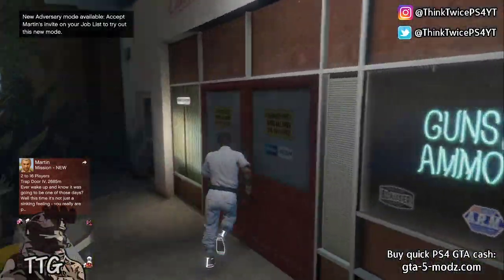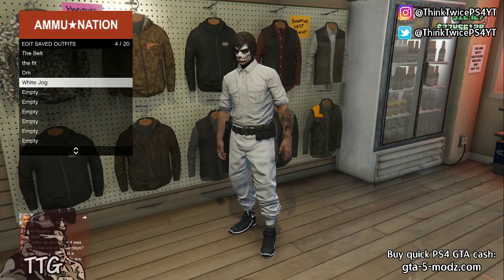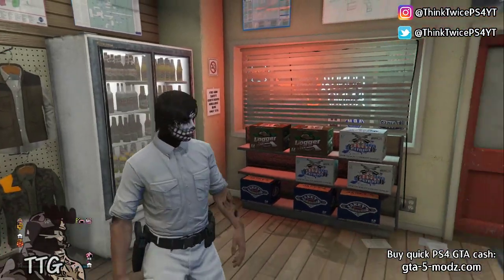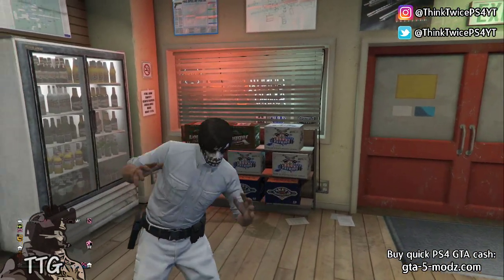Yo, how's it going everybody, double TG back with another GTA5 video. In today's video we have a super dope cop belt glitch. This glitch will let you put the cop belt on any outfit that you want to wear. This glitch is really easy to do, especially if you've done it before, because this has been out for a very long time. So with that out the way, let's get straight on with the video.